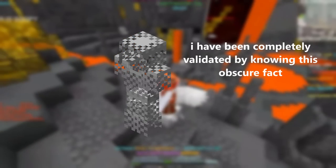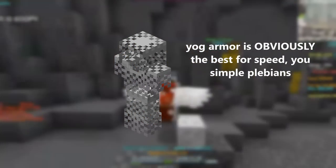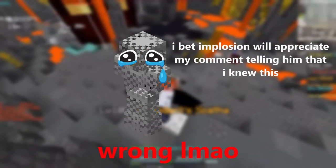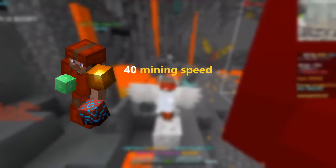Some people may be hearing this and think to themselves they knew it all along — Yogg Armor has the most mining speed in the game if you max its kills, and they can't wait to comment about this. Well, those people are wrong. Yogg Armor, when completely maxed, gives around 40 mining speed less than Devon Armor.